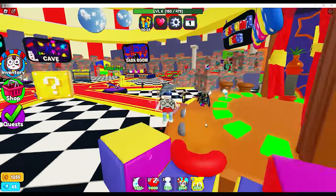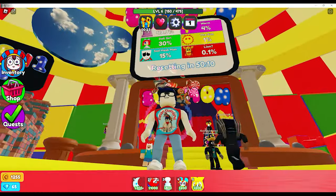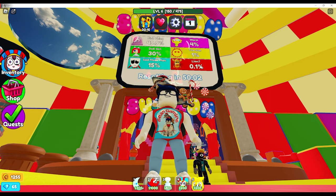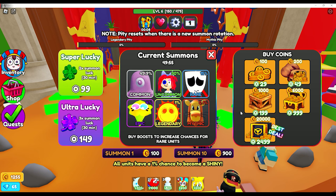They did give credit to Toilet Tower Defense for the summoning area. Right now on the board they have the pink thing — you're going to get like 5 million of those — the Worm, Doll Girl, the Sun, which is pretty good, the Sad Mask, and then the 0.1% which is the lion. There are a few details different about this summoning area compared to Toilet Tower Defense.